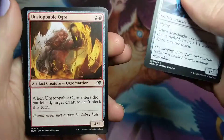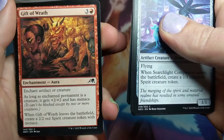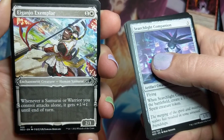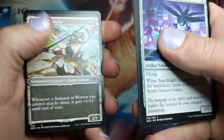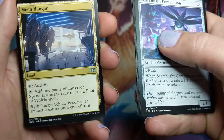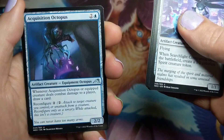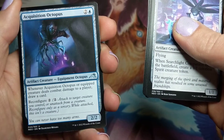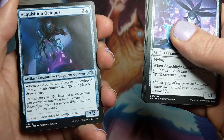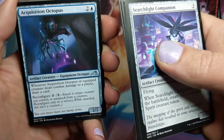Let's go through some of these commons a little faster. Unstoppable Ogre again. Debt to the Kami. Gift of Wrath — some wicked art. Cool border. Ganjo Exemplar. Mech Hanger — some of the vehicles are mechs, okay. I'm into it. Invigorating Hot Spring. Acquisition Octopus — whenever Acquisition Octopus or equipped creature deals combat damage to a player, draw a card. Reconfigure: attach to target creature you control, unattach only as a sorcery while attached, and this isn't a creature while attached. Interesting.